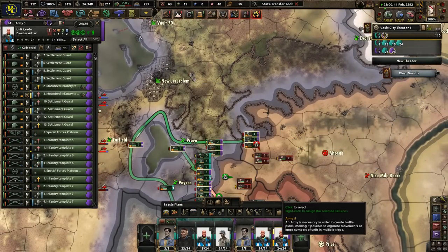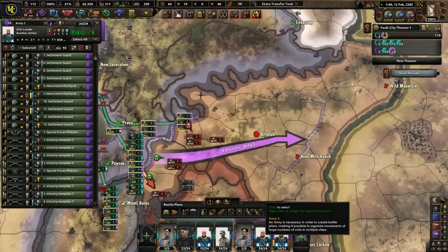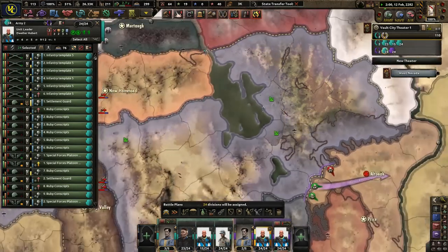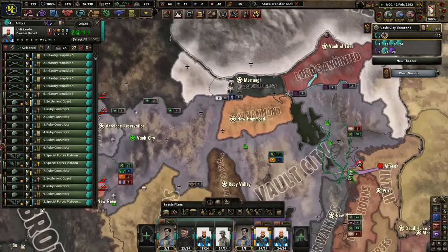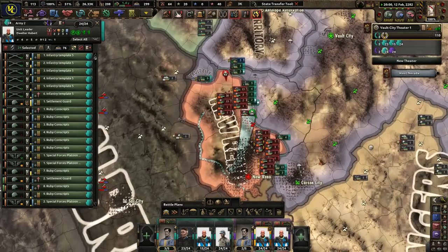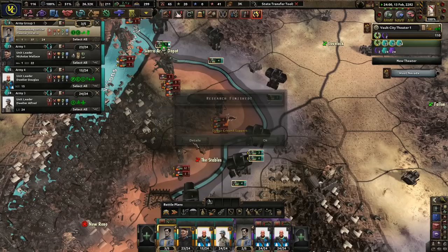I'm going to pull some of you guys out — you guys would be the front line. Just going to hang out here. You guys pull back and go to these guys. You all just kind of hang out. If we can attack into some place, I will, but we definitely need more planes.